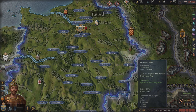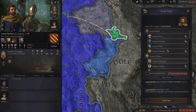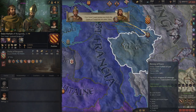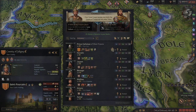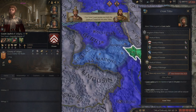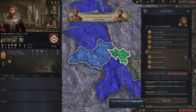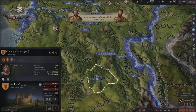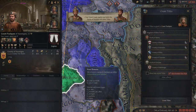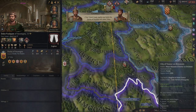Now if you have Lay Clergy — which is something I do recommend getting at some point — you can create a custom faith or convert to other faiths that have it. Usually, holding temples personally is really powerful because they give more taxes than castles. They do have a downside of giving less levies, but levies aren't that good, especially if you start with enough money to create powerful men-at-arms at the start of the game.